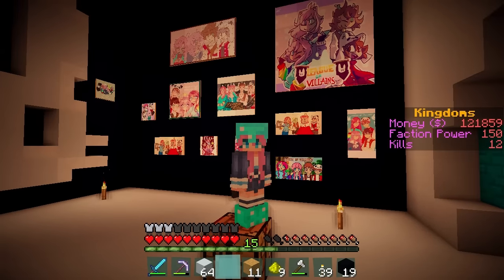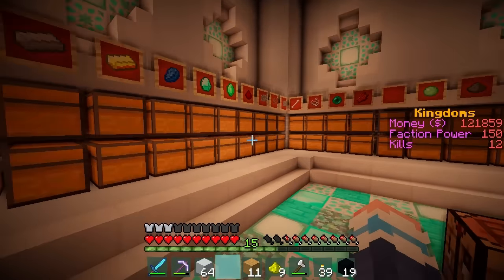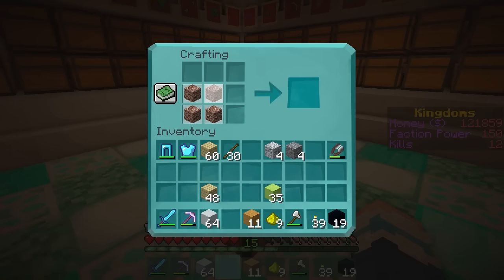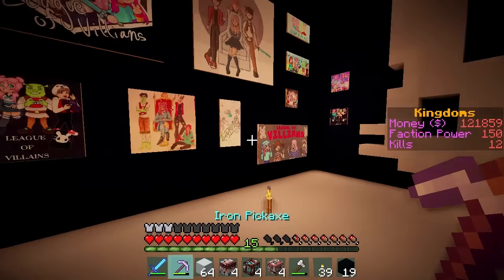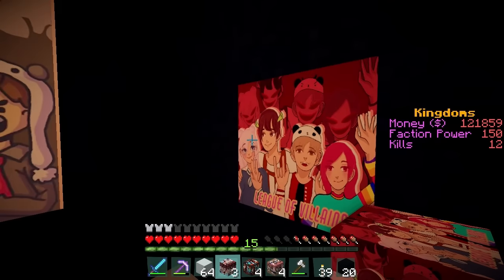So I had a genius idea to replace some of the block textures with artwork! For example, if we take some diorite, andesite and granite, and then turn them into polished stone, it's a crazy looking artwork block! Now all we need to do is place these in the wall. Ta-da! It works just like a painting!